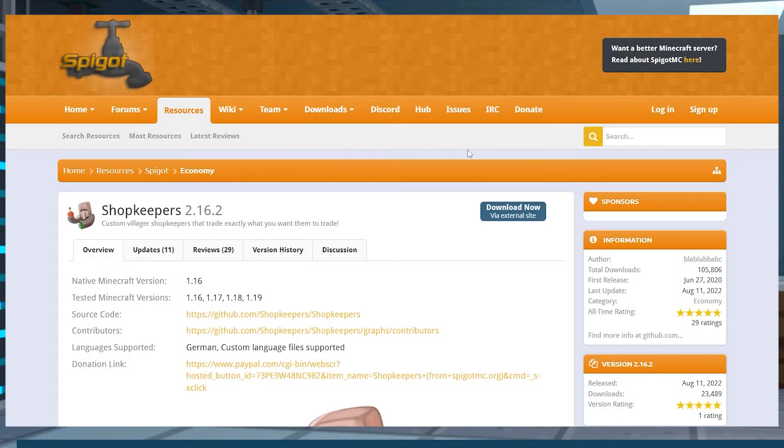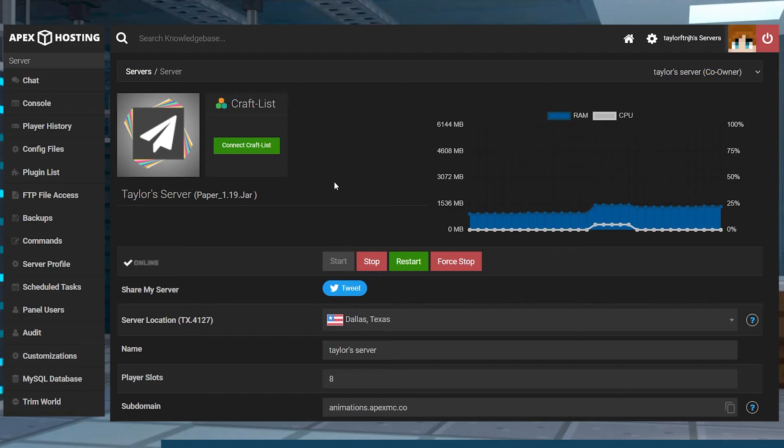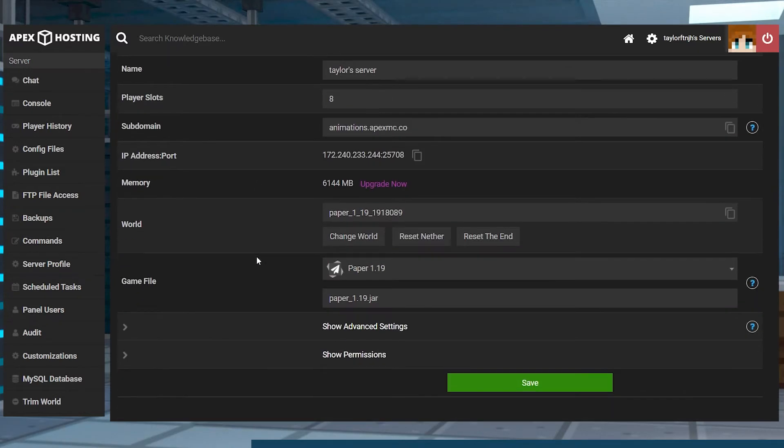Head to the shopkeepers Spigot page and in the top right, press the blue download button. Make sure to save the file to a safe location for later. Next, head to the Apex server panel and stop the server and scroll down to the game file section and make sure that the version is plugin compatible like Paper or Spigot and that the game version matches the plugin that you downloaded.